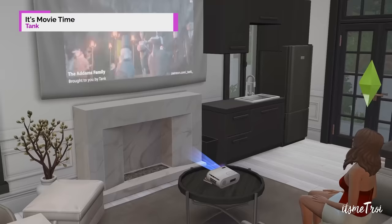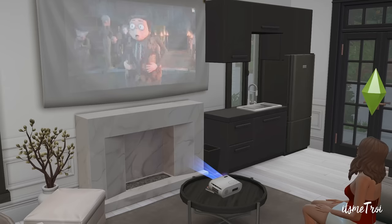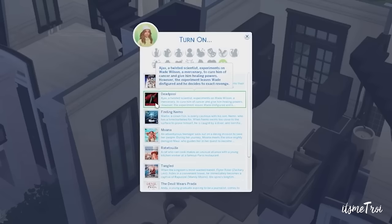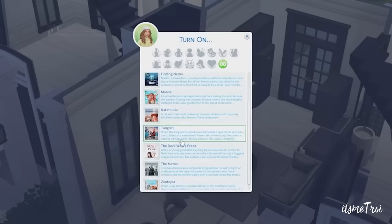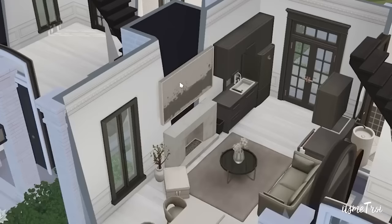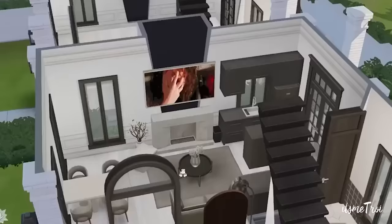The next mod is Movie Time, which pairs perfectly with the projector. It gives your sims realistic movies to watch — Ratatouille, Shrek, Madagascar, Kung Fu Panda, Beetlejuice, and more. You do have to download them individually for the mod to work. It shows clips, not the entire movie. You can also invite people over, make it a holiday, or use it to build relationships with different sims.